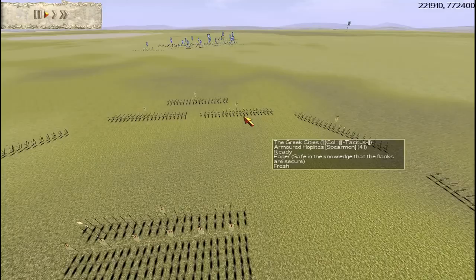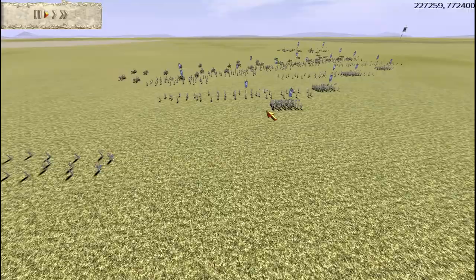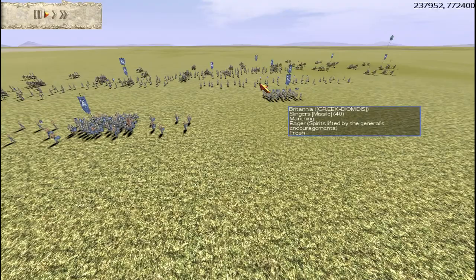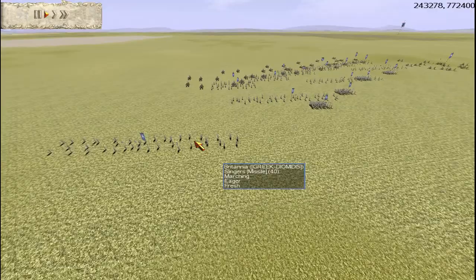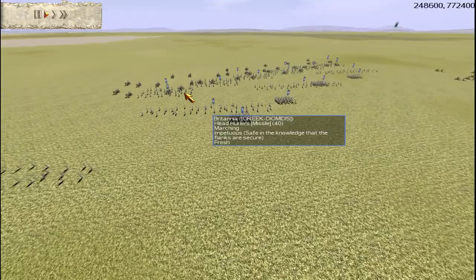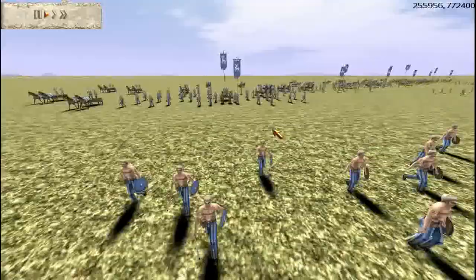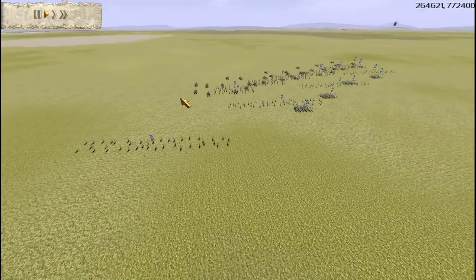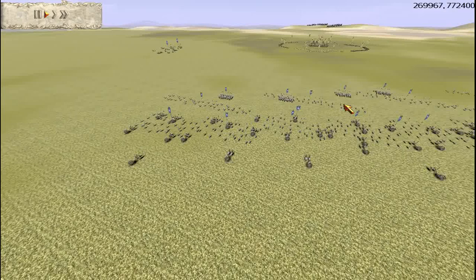Now check out Diomedes' army. He's gone for four Chosen Swordsmen and they are gold upgrade. He's gone for looks like four slingers. I can't see the actual upgrades because the chariots are in the way, but I think those guys are four upgrade. And four or five units of chariots — looks like five units of chariots.